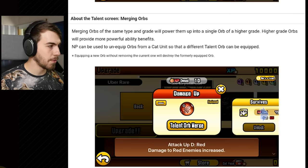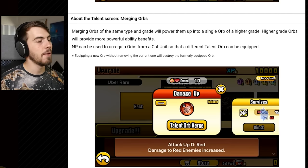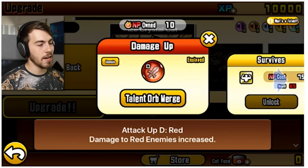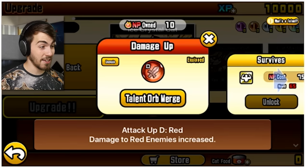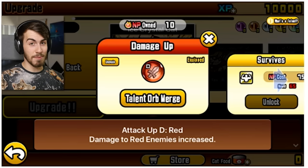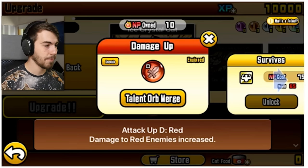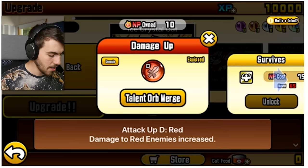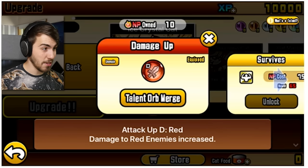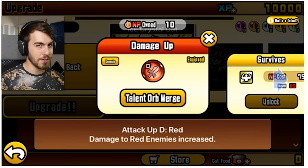So you can put these on and off — I think it's kind of like having a normal talent, except equippable. An equippable talent. And you can merge them! Merging orbs of the same type and grade will power them up into a single orb of a higher grade. Higher grade orbs will provide more powerful ability benefits. So this one here is an attack up D red — damage to red enemies increased. NP can be used to unequip orbs from a cat unit, so a different talent orb can be equipped, but you have to pay NP.